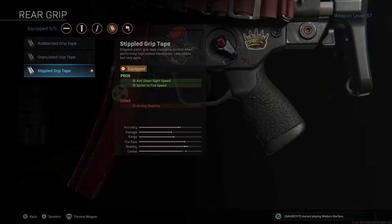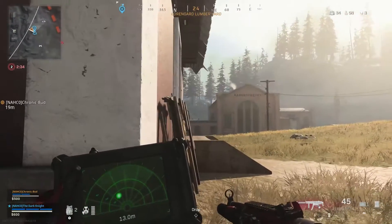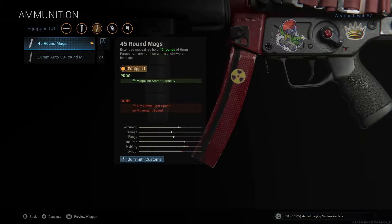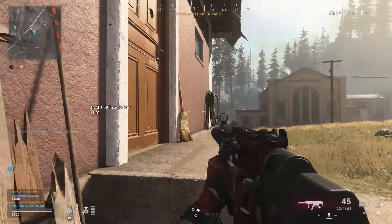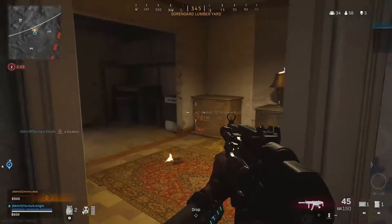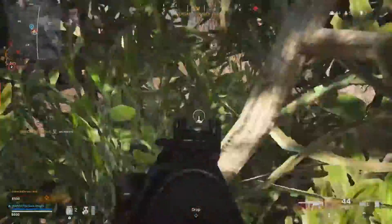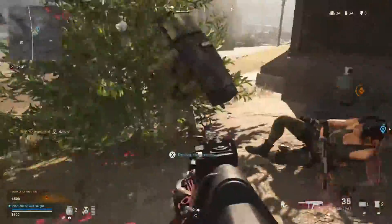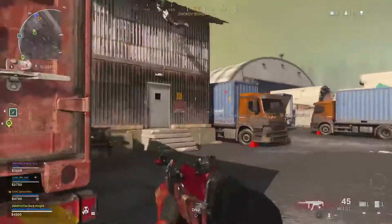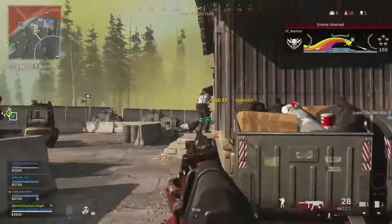For rear grip I'm using Stipple Grip Tape, giving a faster sprint-to-fire speed along with quicker ADS speed. The only con is aiming stability. Last but not least, for ammunition I select 45 round mags — I prefer more ammo capacity as there's nothing worse than running out during a gunfight. I've tried the 30 round mags which offer more damage and range, however the difference of 15 bullets is actually massive, and they also slow down the fire rate and make recoil control much worse.